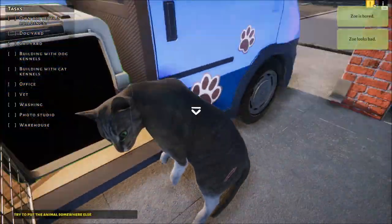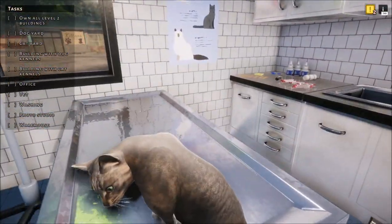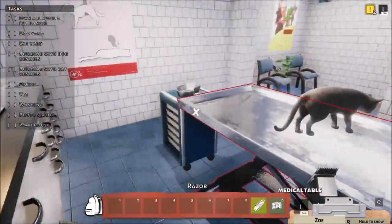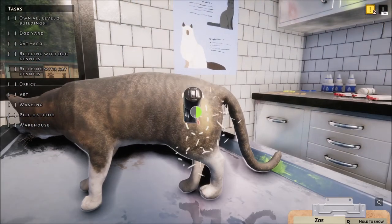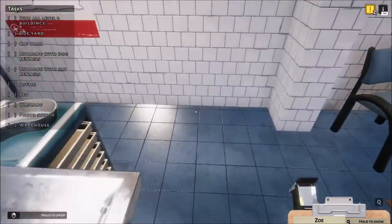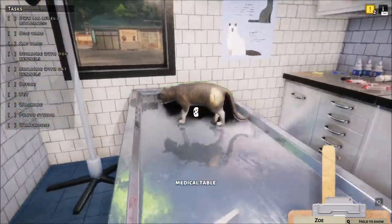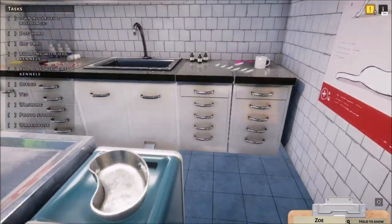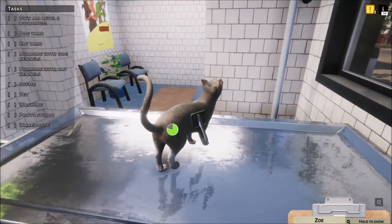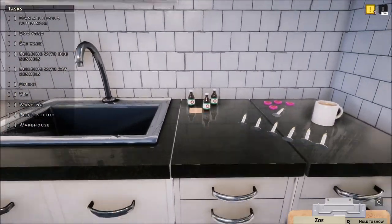Zoe looks bad and a package has been dropped. Okay Zoe, what's up with you? You've got a bad cut on you — let's take care of you, hold still. I do have puppy pills — there we go. Okay, you seem to be injured. Let's brush you nice and good — oh, up on the tail, and underneath that. All right.